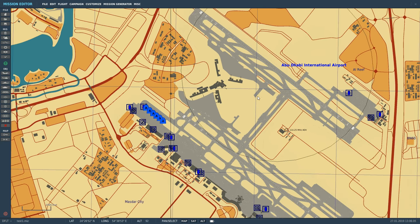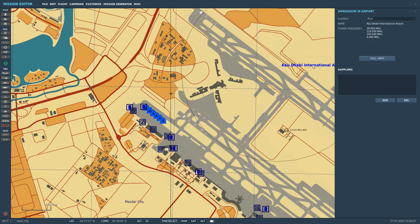We're going to look at who we're going to be talking to — Abu Dhabi International. Clicking on that, we can find that it has four frequencies of interest. The one that we can tune into is the VHF on AM modulation, so that's 119.20. That's the one we can contact.